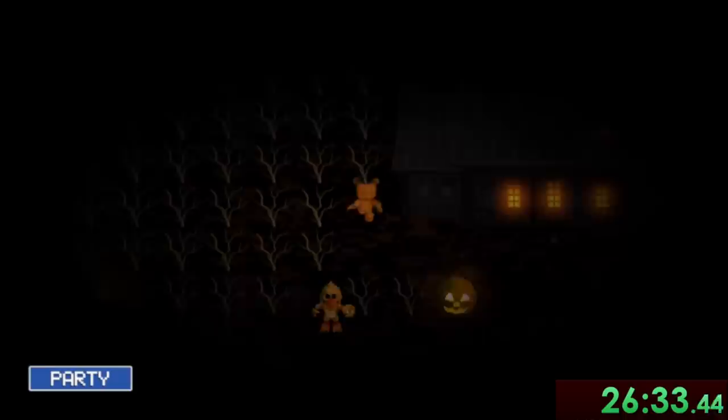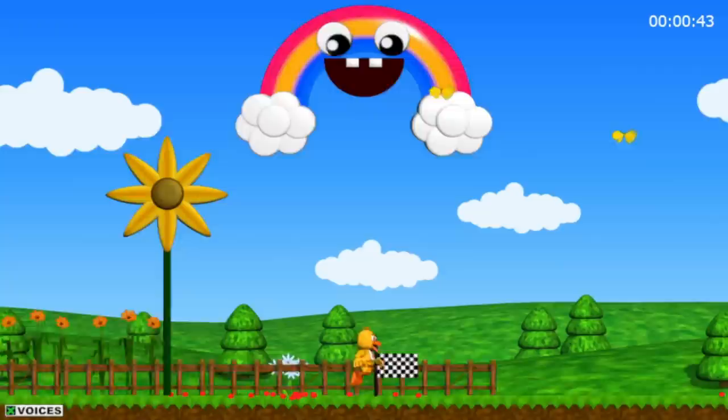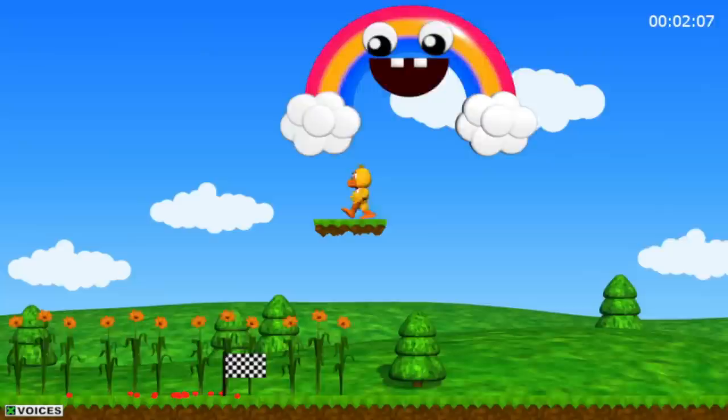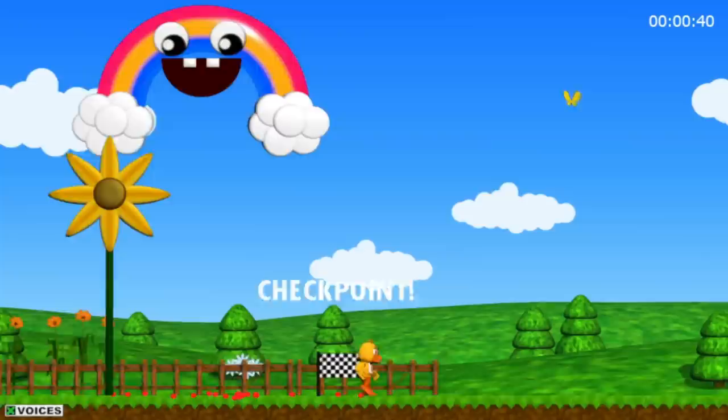Last but not least, we have to squeeze through the side of the house to make our way to the final minigame in this area: Chica's Magic Rainbow. This is a pretty tough side-scrolling minigame where you have to guide Chica through an onslaught of obstacles. Like seriously, everything here wants to kill you — the flowers, flying logs, heck, even the butterflies are out to get you. And while you're trying to get through all of this, you'll have the magic rainbow being annoying as hell every time you die.